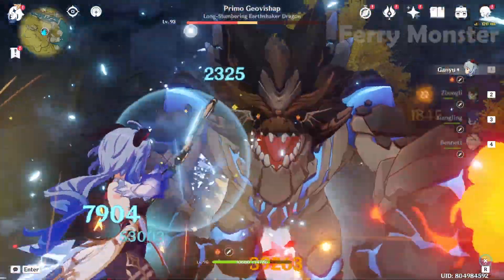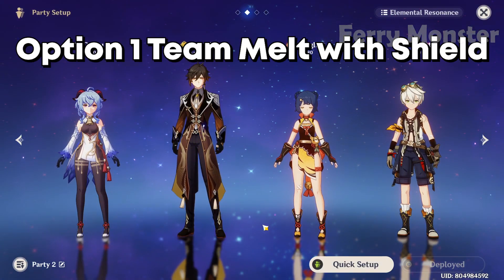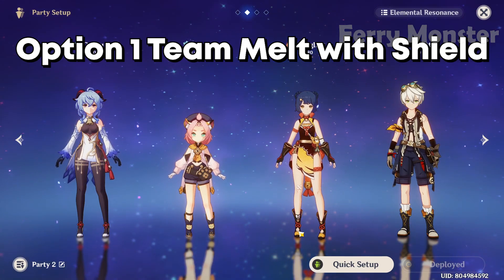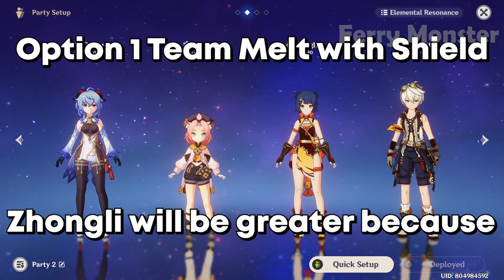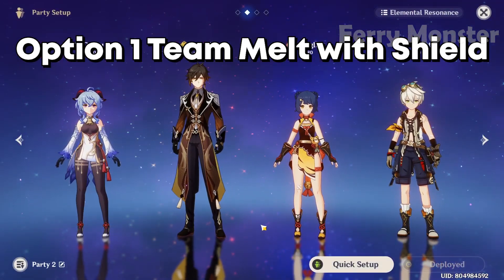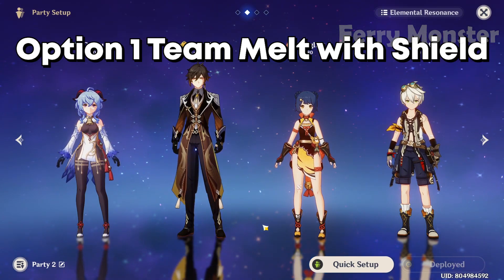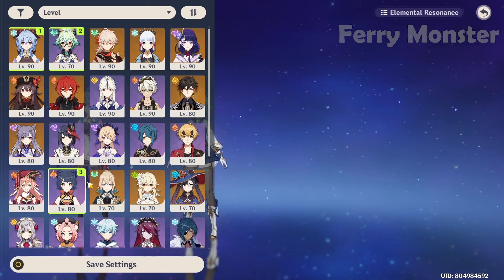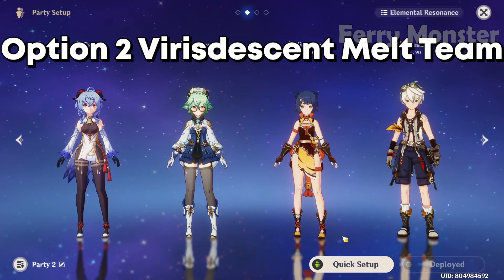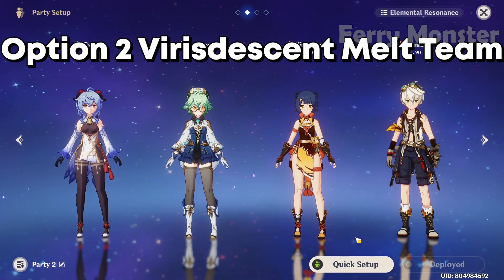Best-in-slot melt team: Ganyu as main DPS, Zhongli for shield and buff — if you don't have him, you can swap in Diona, but Zhongli is better because he buffs you through his shield. Then Xiangling for pyro application, and Bennett for buff, heal, and pyro battery for Xiangling.